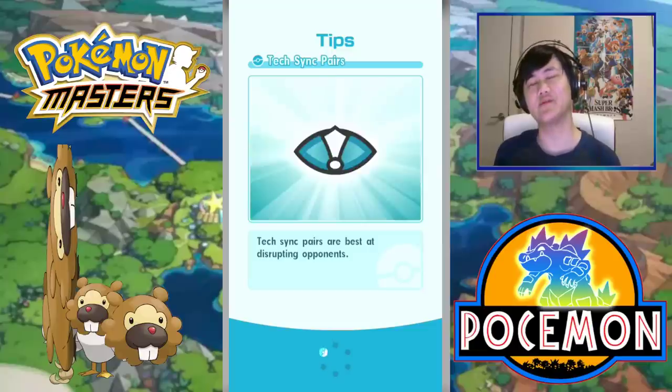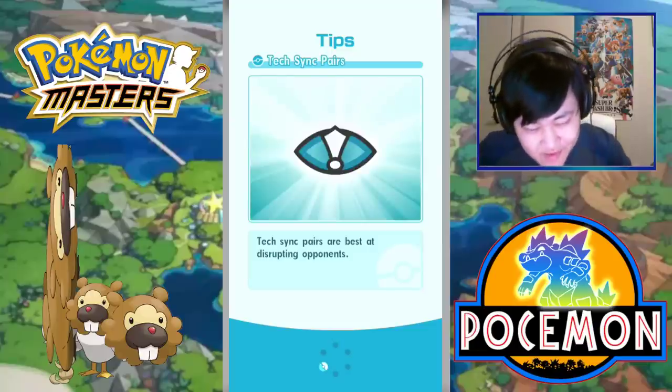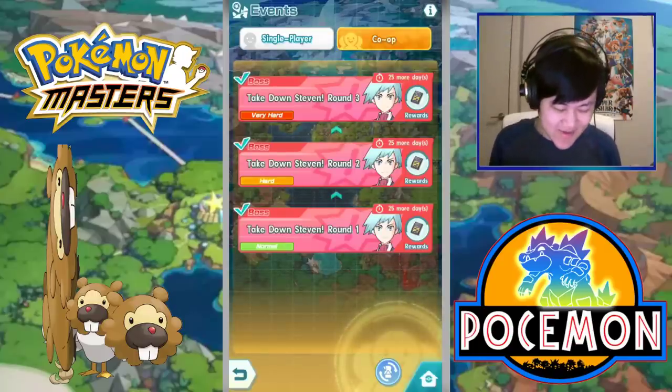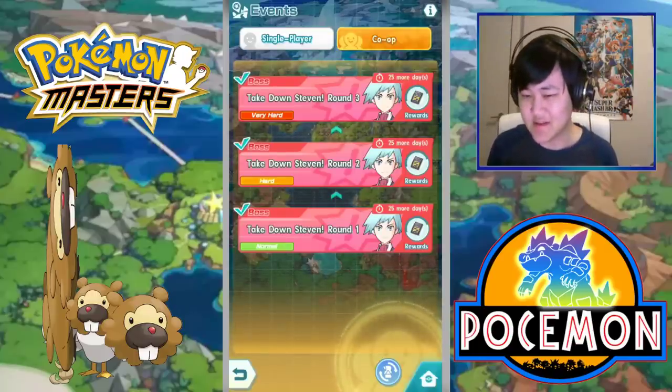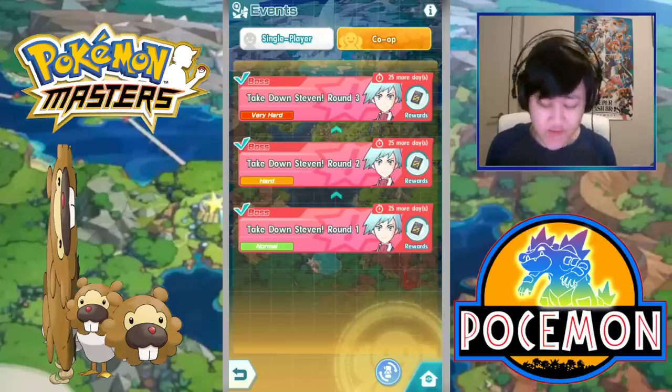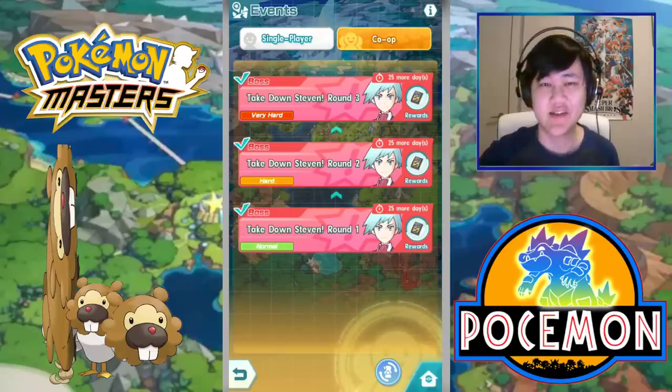We've got nothing much. Hopefully we can get a stage in the future that would actually make Steven more useful. Please, Battle Villa — we really, really need Battle Villa right now. Although we already know when it's coming, so there's no use pleading. Anyways, that's me with this one. I hope you guys enjoyed it — let me know what you think in the comments down below. I think it's really good. Like and subscribe to my channel for more Pokemon Masters content. I'll see you guys in the next one.